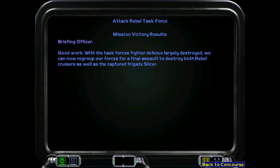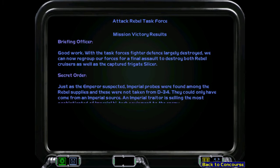Good work. With the task force's fighter defense largely destroyed, we can now regroup our forces for a final assault to destroy both rebel cruisers as well as the captured frigate Slicer. Just as the Emperor suspected, Imperial probes were found among the rebel supplies — and these were not taken from D-34. They could only have come from an Imperial source. An Imperial trader is selling the most sophisticated Imperial high-tech equipment to the enemy.